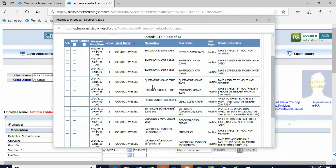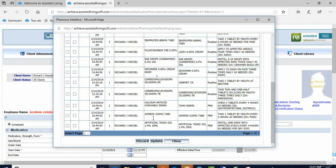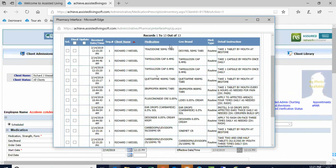When you log in you're going to see this pop-up. For Richard, we want to import these medications that have been delivered by the pharmacy — there are 13 of them to put on his file so that staff can chart. Number one: get his paper MAR because you want to confirm that everything matches. Number two: select the medications one at a time by checking the select box.